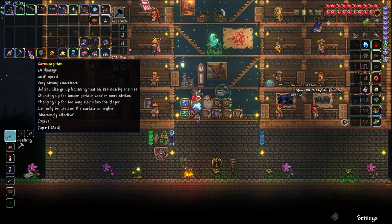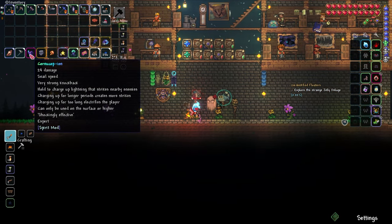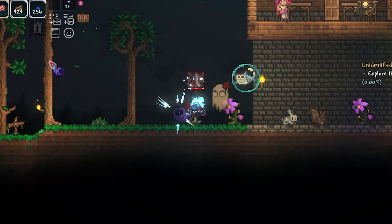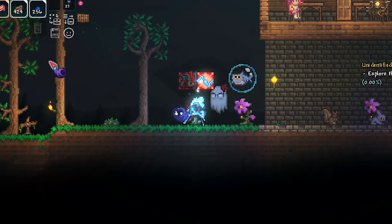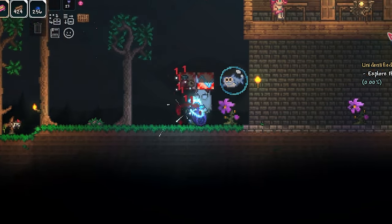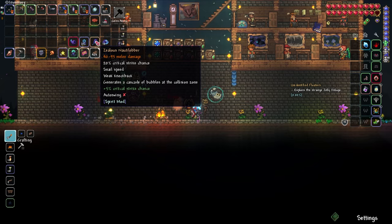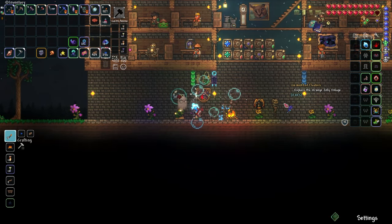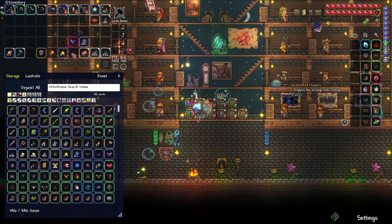Cornucopion — hmm, interesting. Hold to charge up lightning that strikes nearby enemies. Charging for longer makes more strikes, but charging too long electrifies me. Can only be used on surface or higher. And what else? Not a Lobber — oh wow, look at that! That's cool looking. It's a big bonker too. Nice.